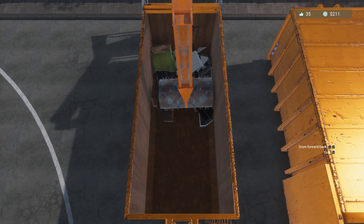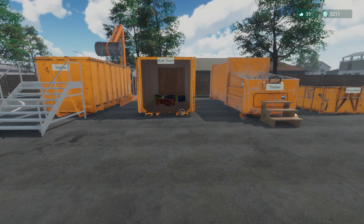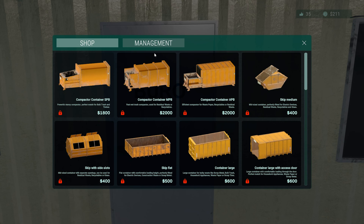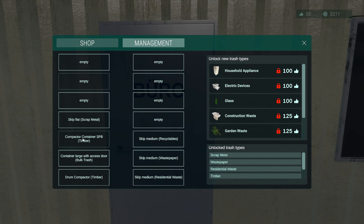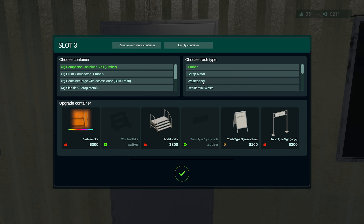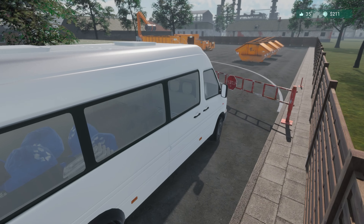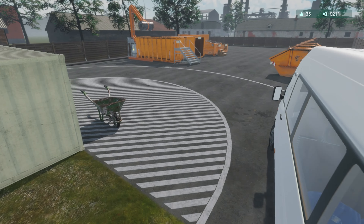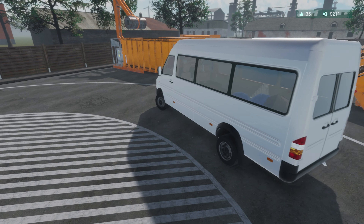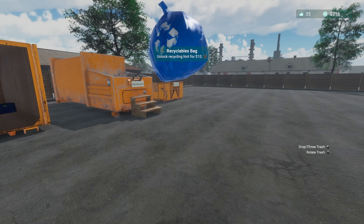We'll learn slowly. Still not going to get that chair unless we can get on top of it - it's fine, we'll work it out. So scrap metal, we'll probably need more. That timber one could probably go to something else now. Compactor timber, waste paper. Some recyclables in here - I'd like to have bigger things for each, like bigger residential waste, bigger recyclables.